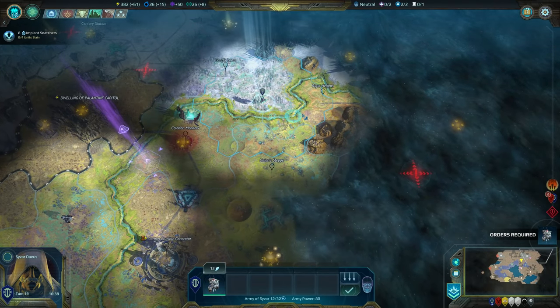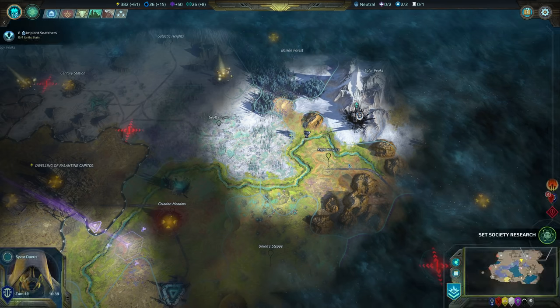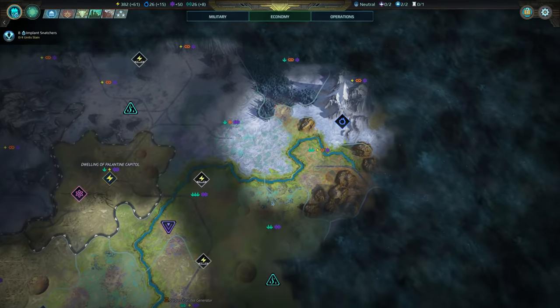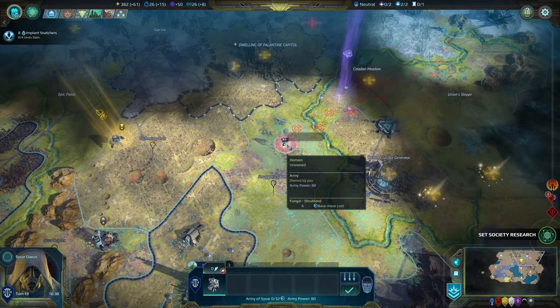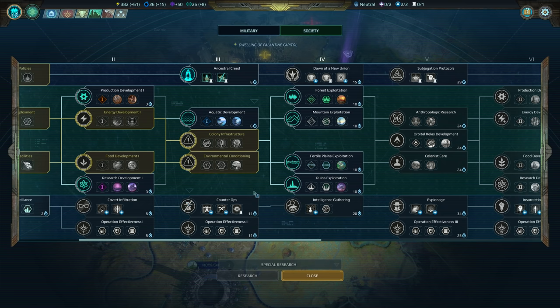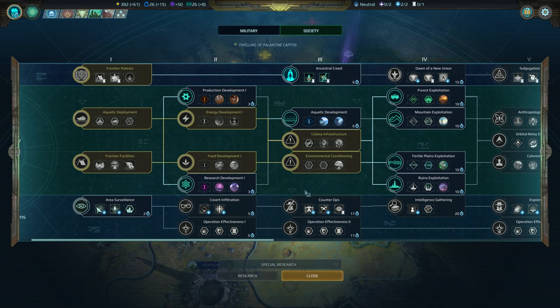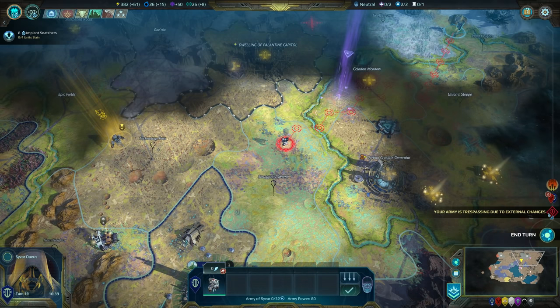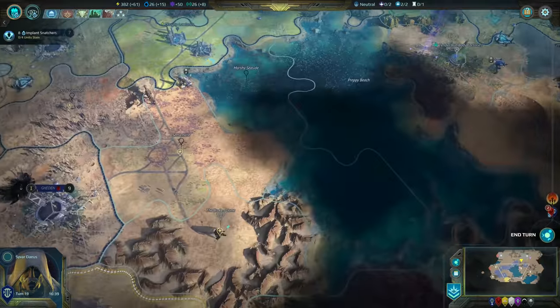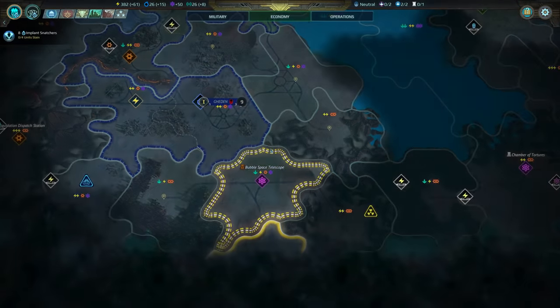Do I want to risk meeting more potential enemies? Oh, bloody hell — there we go. Nice to meet you. There's a cosmite site over there. Society research — I'd love another doctrine slot, I need to go down here for it. I think that's what I'm going to work towards. The army's trespassing because of this — you bastards. Okay, Geddon.